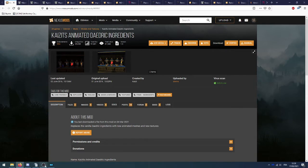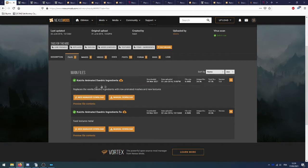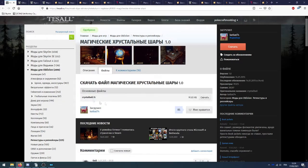On vérifie que l'enregistrement est bien repris. On va chercher Kavits Animated Daedric Ingredients — onglet Files, plusieurs fichiers : le fichier principal Kavits Animated Daedric Ingredients, puis le fix. Ensuite on va chercher la retexture pour les boules de cristal — un seul fichier.